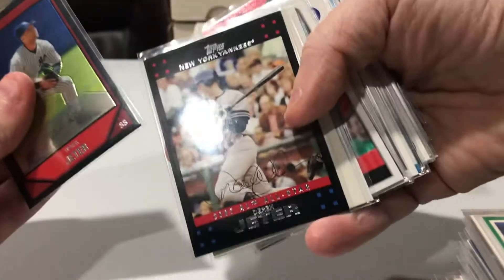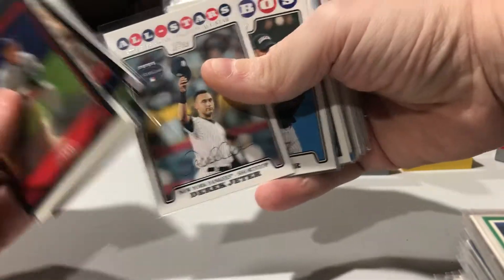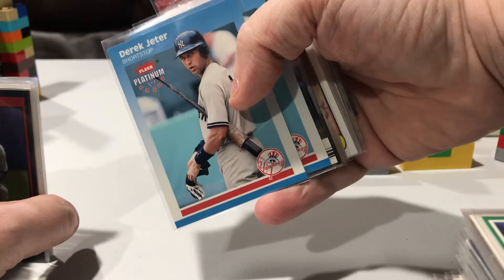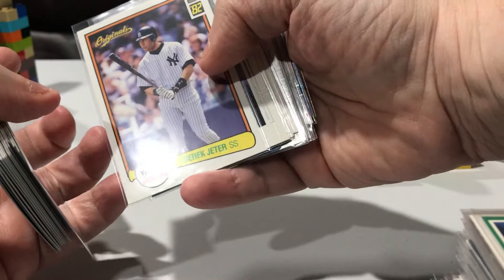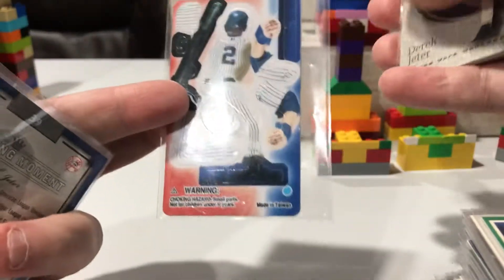That's what I get for trying to speed it up — nearly knocked the camera over. Baseball Hero, I like these platinum. Old Donruss — what, 87 style? Or Fleer 87 style... I think it was a Donruss style. There's the 82 Donruss style — got a few of these. This one's interesting — you actually build the player, put the pieces together, but I've never taken it apart.